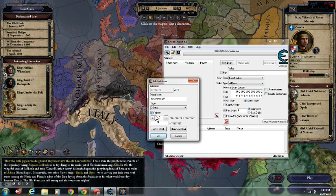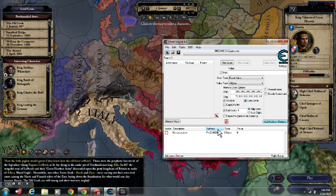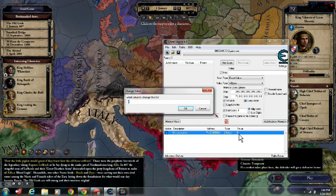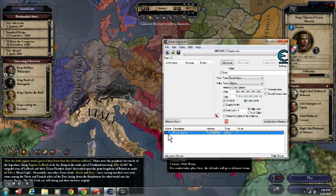You want to change the type to 2 bits, then change the value to 42. Paste that code in, and it should say 0 at the start — that's alright. Hit OK, then double-click on the value and change it to 1. Then activate it.